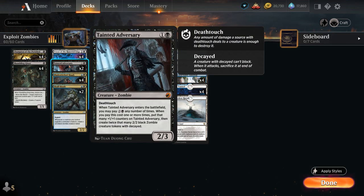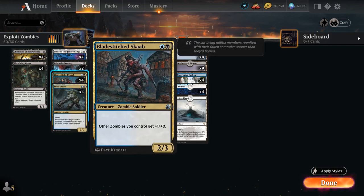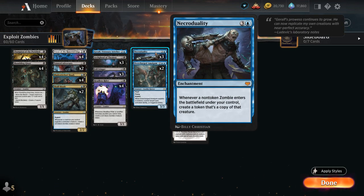We also have two copies of Tainted Adversary, a 2/3 with deathtouch. When it enters the battlefield we can pay two and a black any number of times; if we do, it enters with that many +1/+1 counters and twice that many 2/2 black zombie creature tokens with decayed. The flexibility of Adversary is what makes it so nice, and it's a great way to grow Champion of the Perished in the late game. Then we've got four copies of Blade Stitch Scab, a 2/3 giving other zombies we control +1/+1 — a nice way to close out the game once we have board presence, especially if we can make multiple copies with NecroDuality.